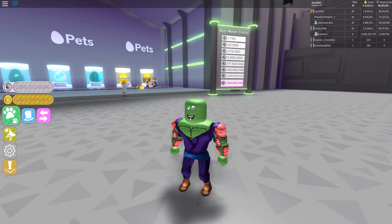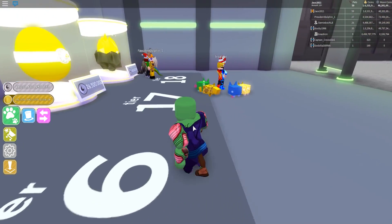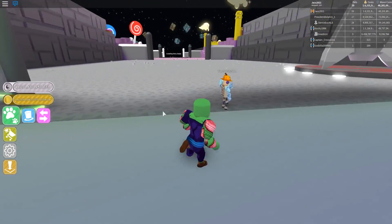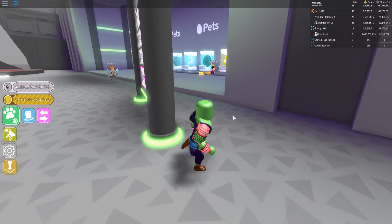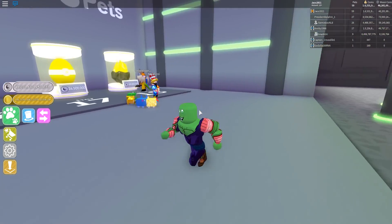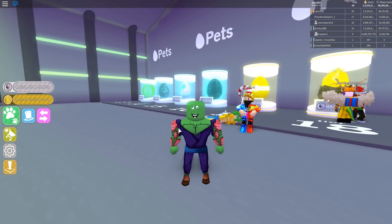The number of pets required to make a rainbow has been changed from five to ten. So now you need 100 pets of a single normal type to get one rainbow pet. And remember the dark matter ones require 10 rainbow pets, so you need 1,000 normal pets of one kind to get a dark matter pet — it's kind of crazy.